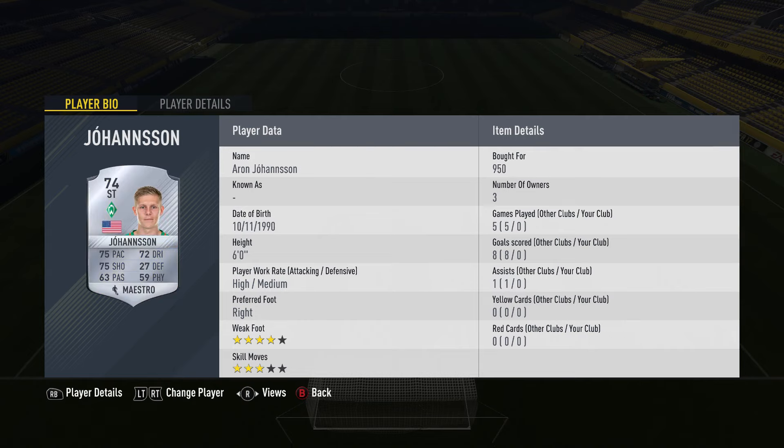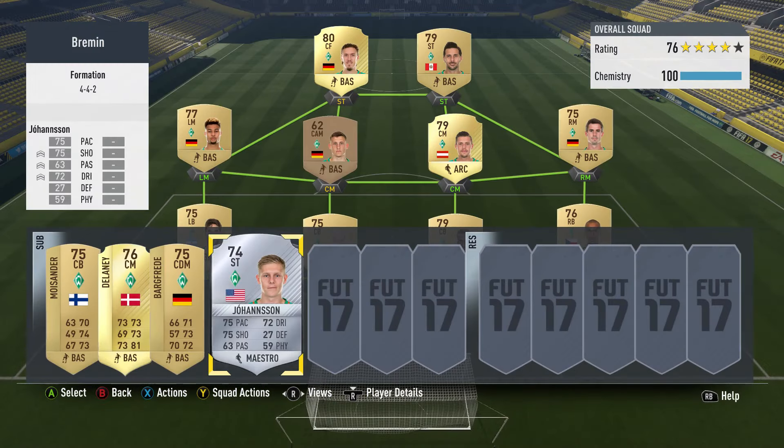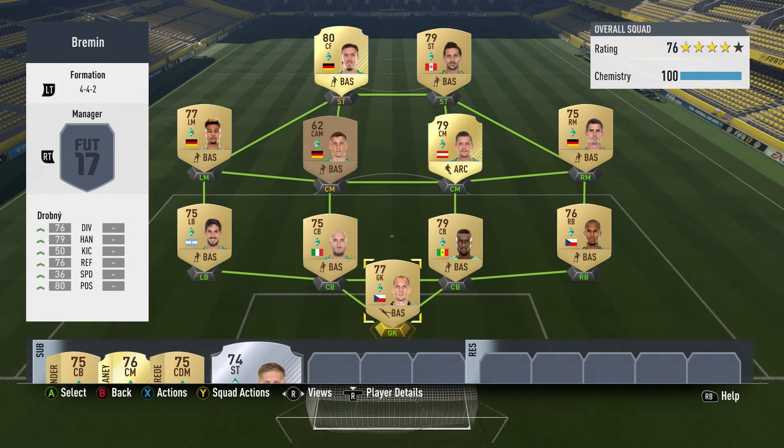I'm including first owner card costs to judge based on current market value. In every single team so far you can do this cheaper if you're bidding — I just don't have the time at the moment. You could easily knock off 1,000, maybe even 2,000 coins if you're very patient, just from bidding on these cards alone.